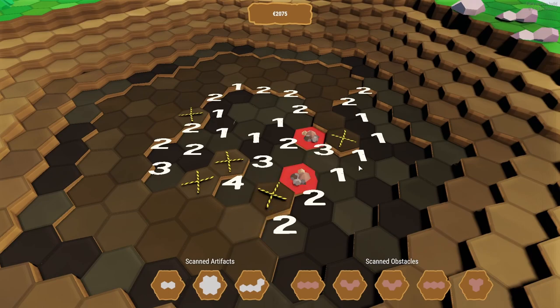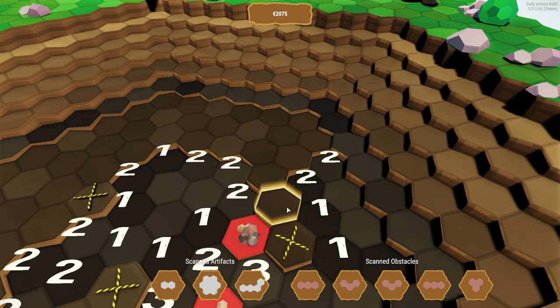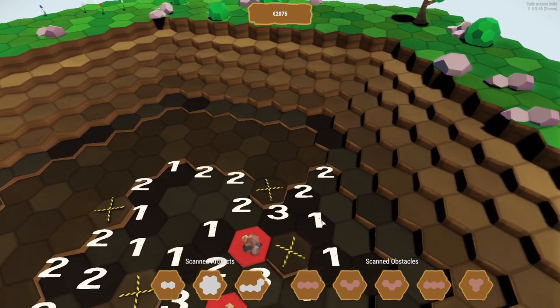This new mod is very similar to Minesweeper in that you will have to clear a board by using numbered hints to tell you how many artifacts or obstructions lay in the circle surrounding the number.